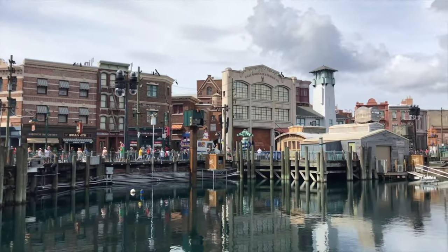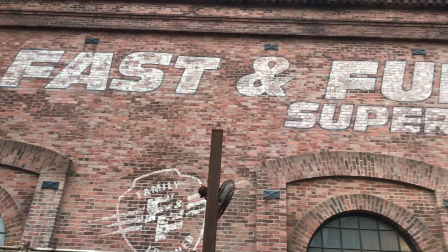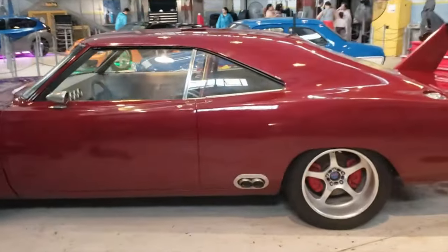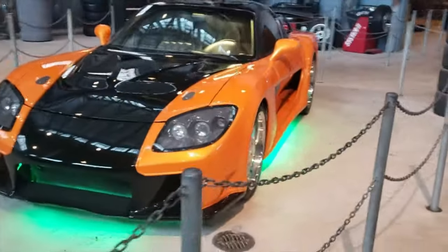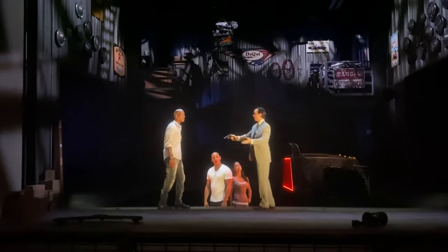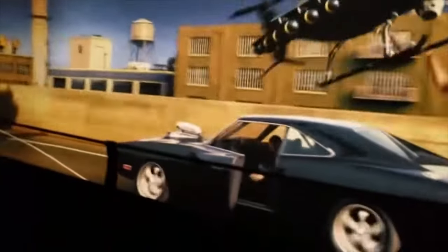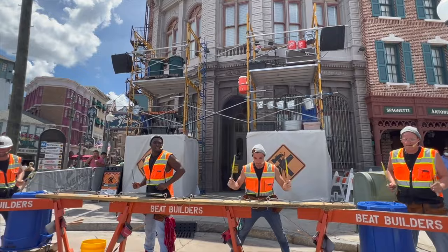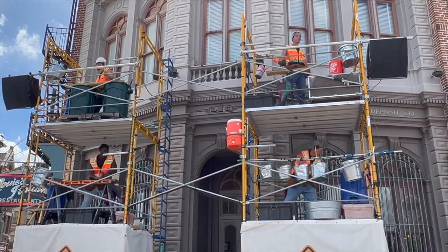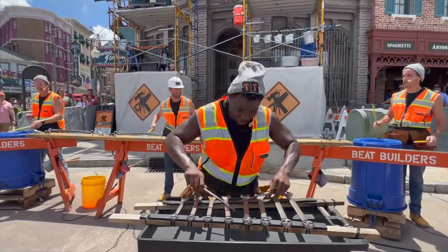We now move on to the next area, San Francisco, where you can become part of the family on Fast and Furious Supercharged. The pre-show and queue line sees you enter a garage that features many of the franchise's amazing vehicles. You then climb aboard a party bus as this dark ride takes you on an exciting adventure with all the cast from the Fast and Furious movies. You can also catch an impromptu performance from the Beat Builders, a group of construction workers using anything and everything as their percussion instruments, and they always put on a great show.